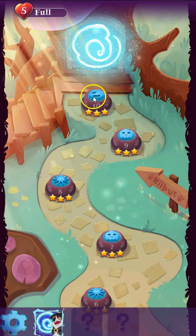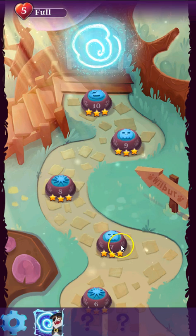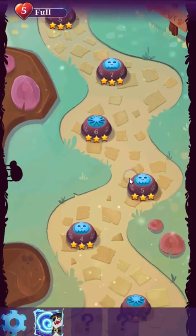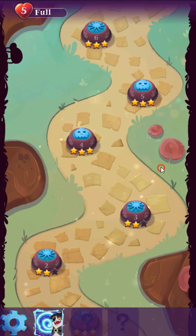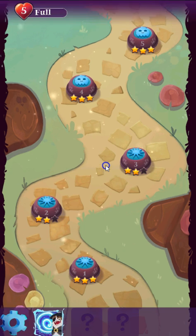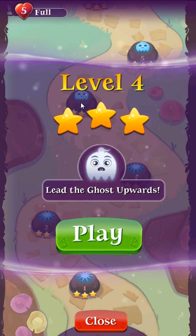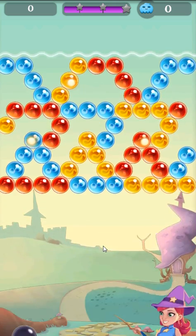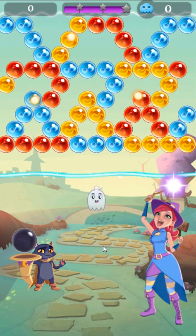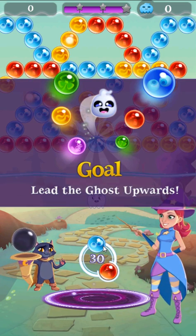You see here we have different icons on each of the levels. The stars — those will be the one we just played, which is Race to the Top, sort of, from the other game. And then we see these ones have ghosts, and these are a little bit different. This is a brand new game mode, and we'll look at how this works compared to other ghost levels.